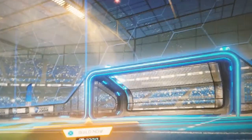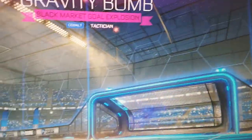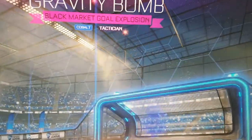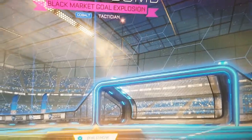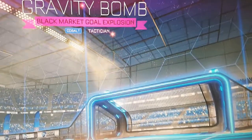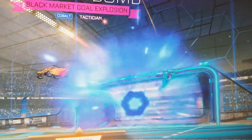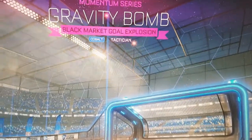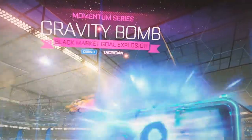Next up is this gold explosion — Gravity Bomb. It has two attributes: painted cobalt and certified tactician. I really want this one but I don't have the credits to buy it. It looks really cool — a giant portal sucks in some cars and then disappears. I would kill for this one. Anyways, next blueprint.